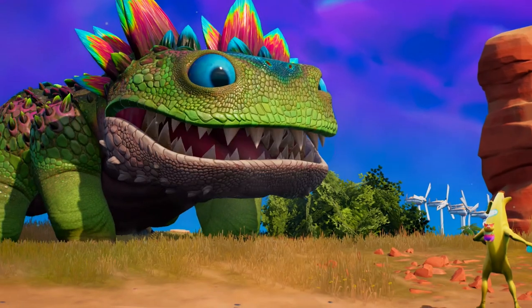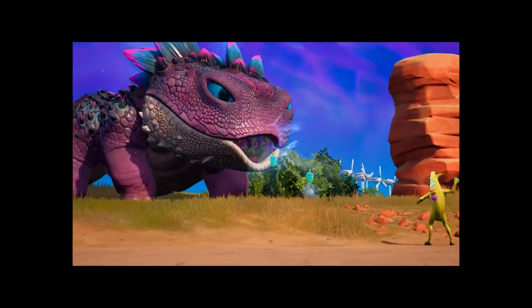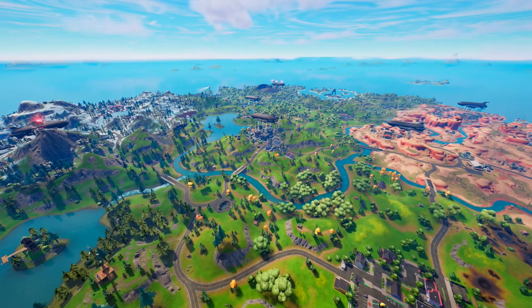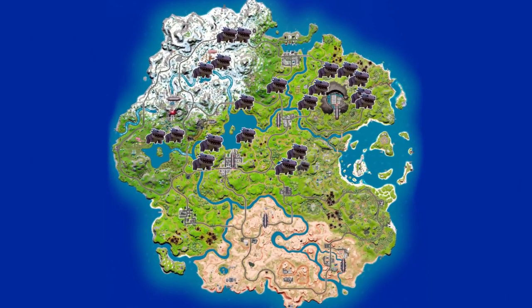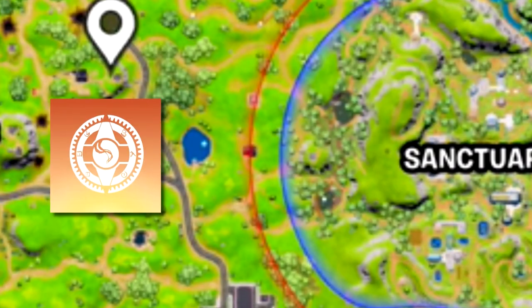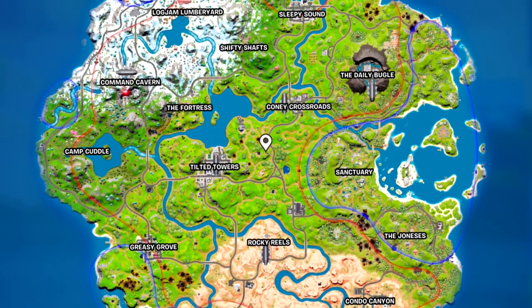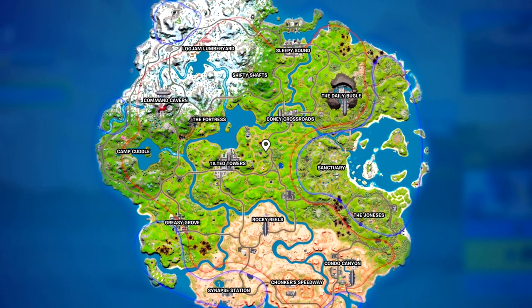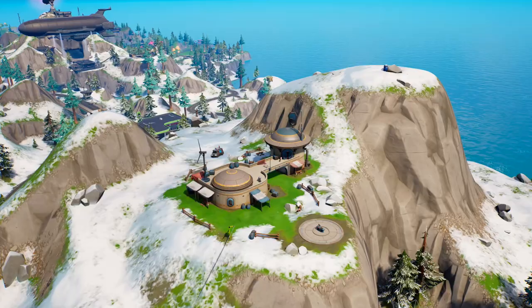Because of this, the first theory going around about Clombos' whereabouts is that they don't exist anymore, considering the Imagined Order will stop at nothing in their way of controlling the island or gaining access to the zero point, which ultimately determines everything. Most of the spawn locations for the Clombos resided inside where the Imagined Order currently control — as you can see, the red line — taking up most of the island, while the Seven are currently only on the outskirts in particular locations.